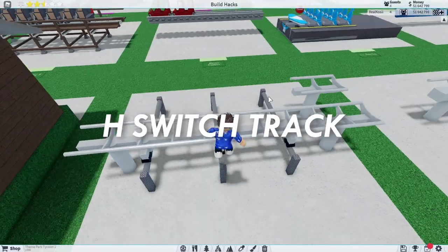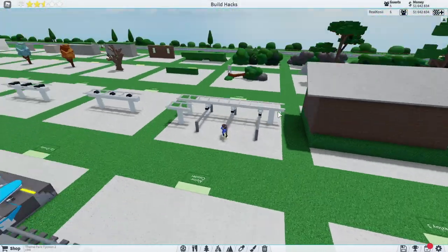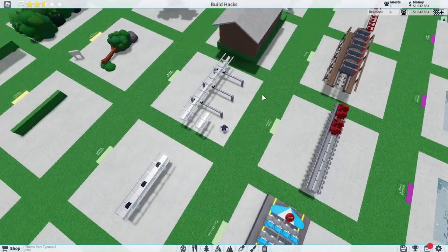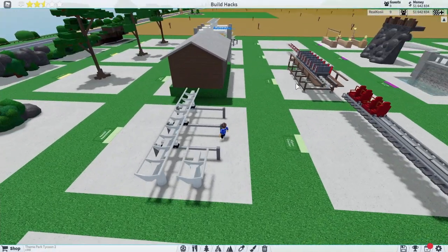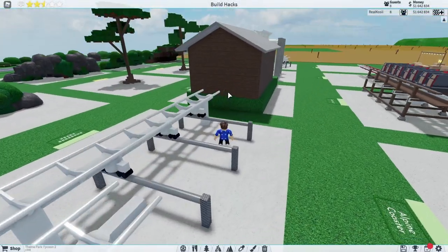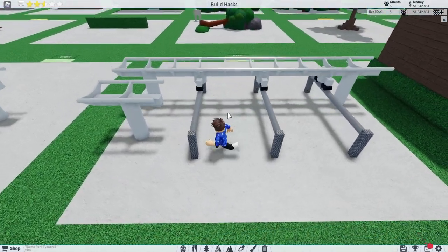Keeping on the theme of switch tracks, we've got another switch track — and I said at the start I would explain why these two are different. This one would normally go into a storage shed, which I'll show you in a second. Normally this would slide across, you'd put the train on it, and it would slide backwards into a storage shed. This is normally because they'd like to store the trains during winter when they may not be running, especially in Europe. It obviously needs to be way longer than this unless you've got a short train.